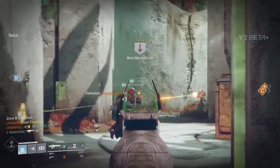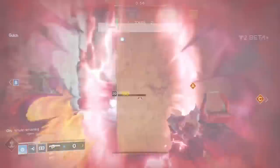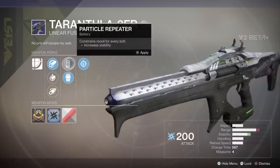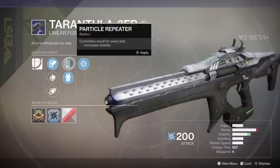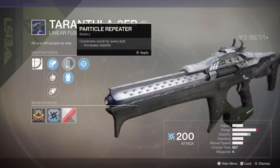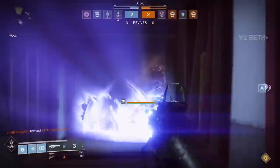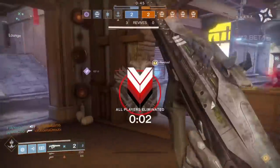For a weapon like this, constraining recoil isn't a big deal because it's a one-shot — you're done with it. Whereas for a regular fusion rifle with spread, something like Particle Repeater could be extremely viable, maintaining that bolts don't separate and keeping one-hit-kill potential at distance. I feel like Projection Fuse is the way to go since it increases range, which is what you really want — the ability to kill at all ranges. Both perks depend on the map you're playing.